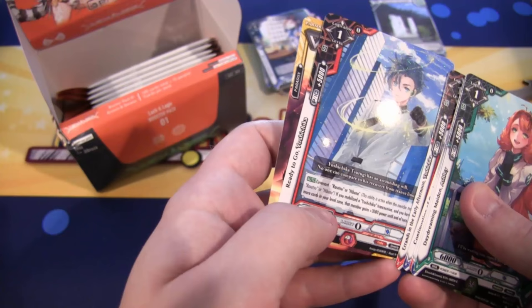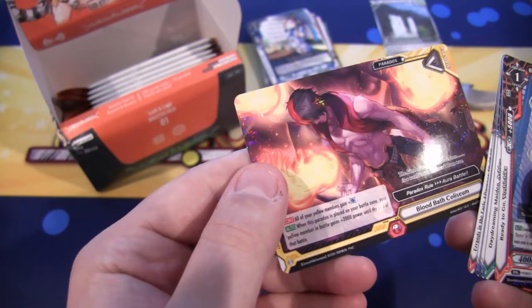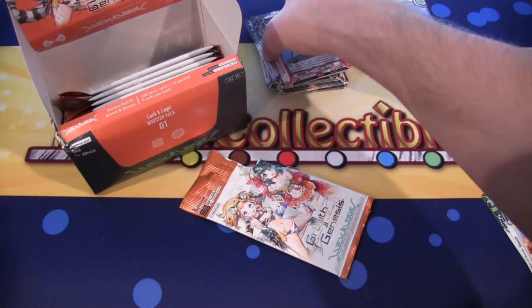We have another Rare, and that is Ready to Go Yoshichika. We also have a Paradox card which has a holographic to it — that looks cool. That is Bloodbath Coliseum. I think it's just like a rare holographic, I'll put it to the side just because it is a holographic Paradox card.